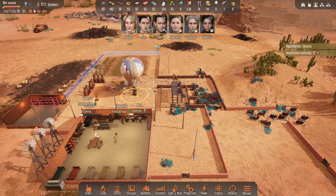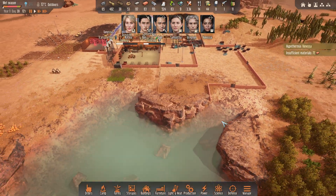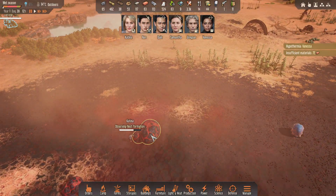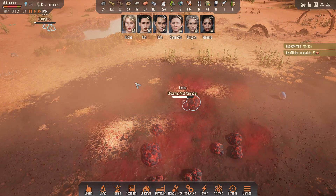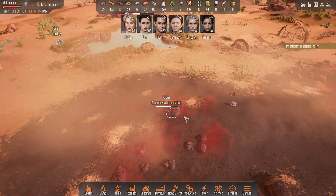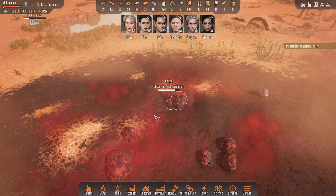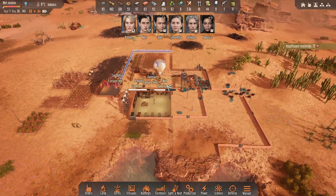We have 63 bricks already so I sent Katina down here. She's almost done observing that. So once I get the nanotubes that'll be awesome. And we're just catching up on supplies and everything.